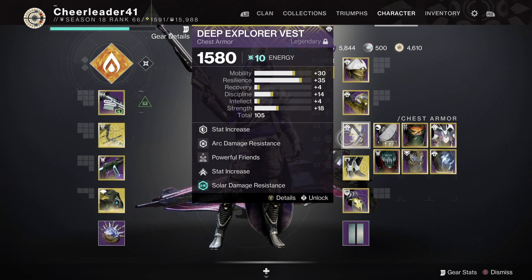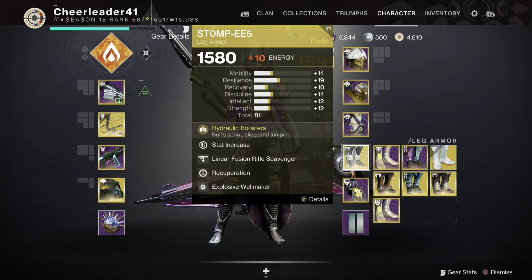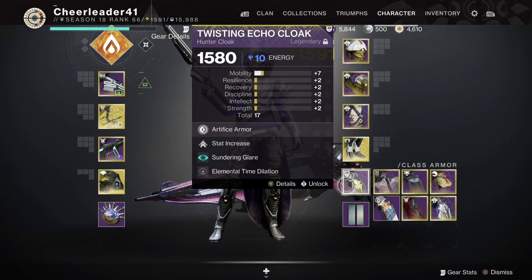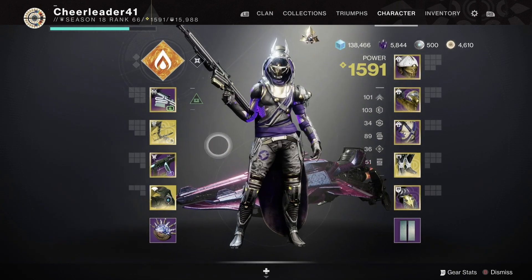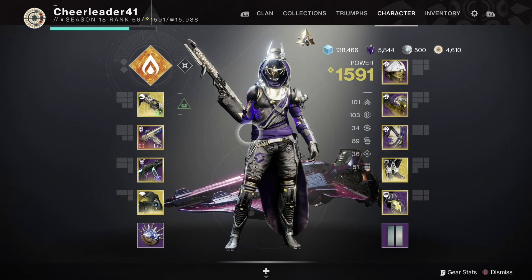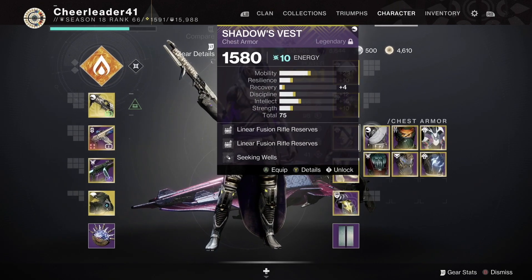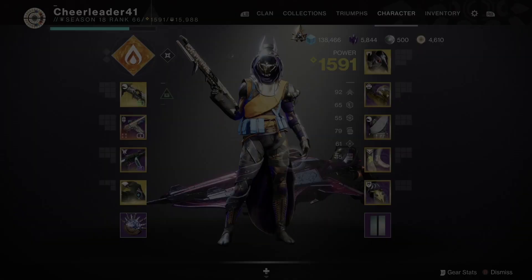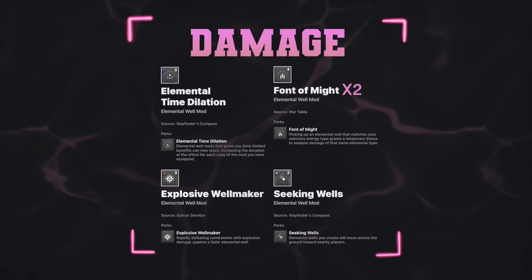I've got Sniper Dex and one stack of Font of Might, Powerful Friends for that plus 20 Mobility bonus, Recuperation to heal on orb pickup, and Elemental Time Dilation slotted on my class item. Then I swapped everything for damage. With Elemental Time Dilation and two stacks of Font of Might, my Solar Weapon boost lasted for a full 16 seconds. Then I had on Explosive Wellmaker paired with Seeking Wells.